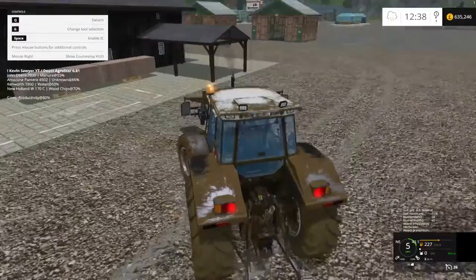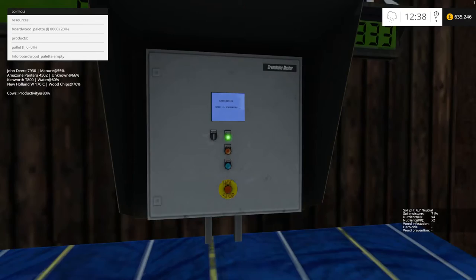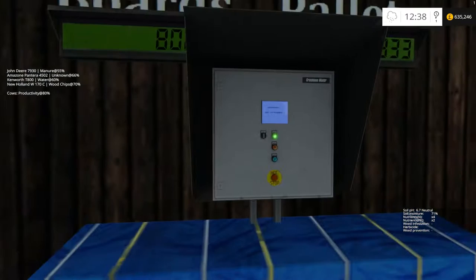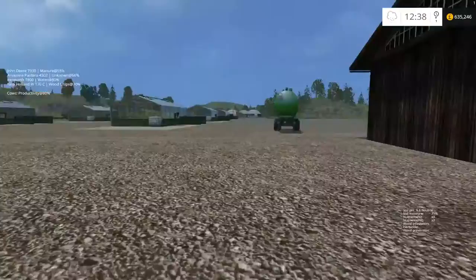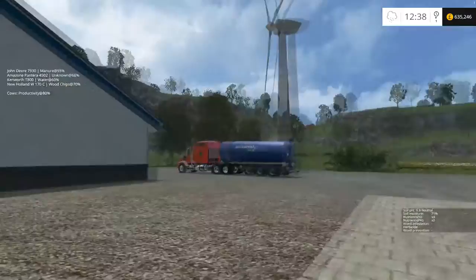Keep throwing pallets in until it's full or you've got enough to make up at least one pallet. One pallet works out to a percentage - you're going to need at least 10 pallets for this to be full, so bear that in mind. You might want to start making your pallets early. You can also pick a pallet out at any stage, even if it's only half-produced.